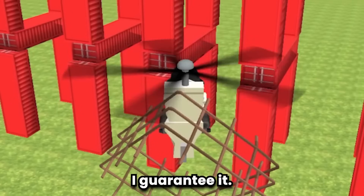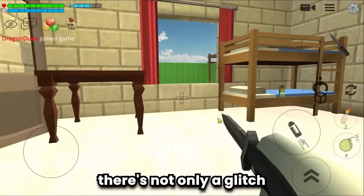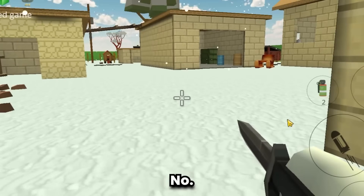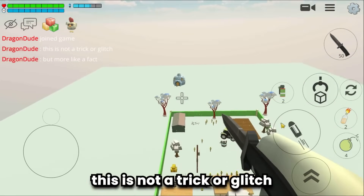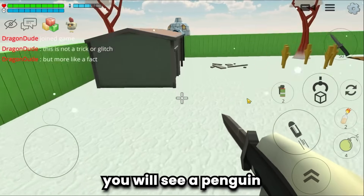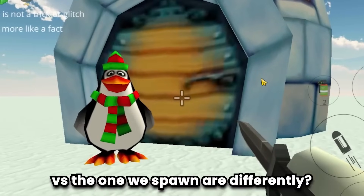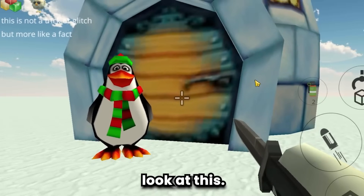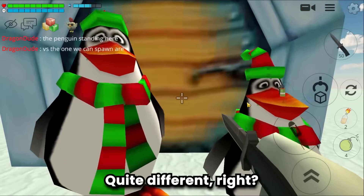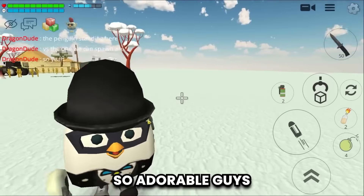In the shallow house map, there's not only a glitch but a fun fact. If you jump higher you will see a penguin. Did you know that the penguin standing there versus the one you spawn are different? It's quite different, especially from the height. At least now he has a new friend.